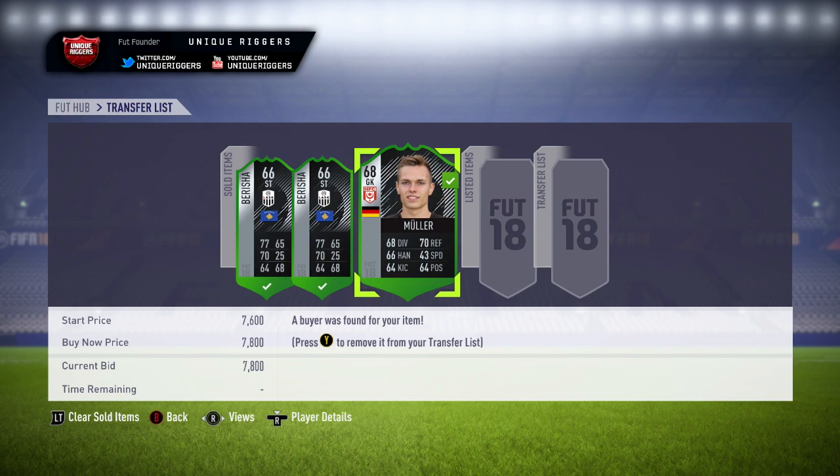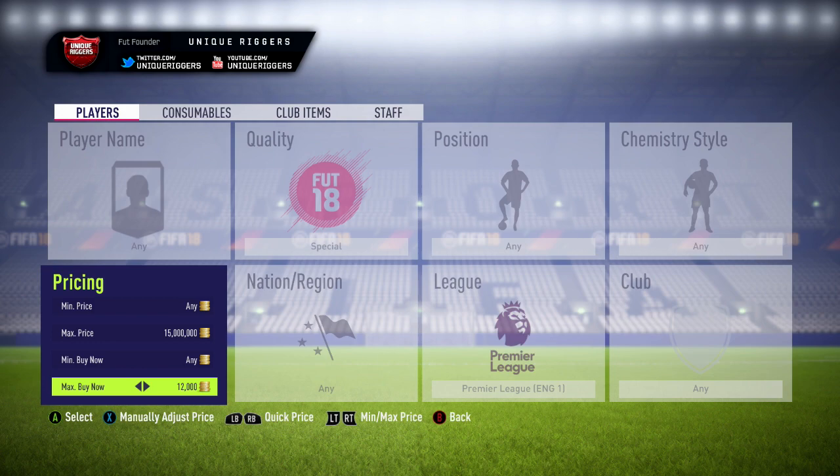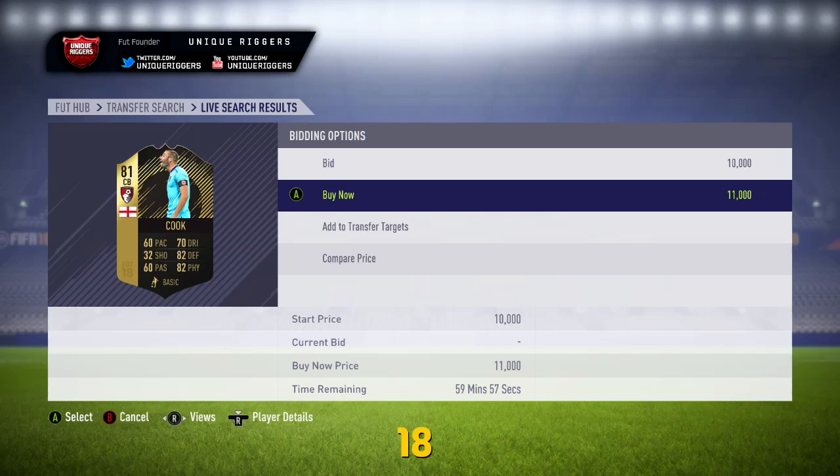And for the next one, it's going to be a Premier League special card sniper. At the moment the cheapest one is currently Fraser Foster, who's 13,000. So if you pick him up with this filter you're not going to make much profit, but for some of the other cards that pop up you do make a decent amount. So I'm going to go and try and snipe some right now. I'm going to miss my first Premier League player — Cook just popped up for 11,000. I know that he sells around the 15,000 mark, so potentially making like 3,000 coins on him.